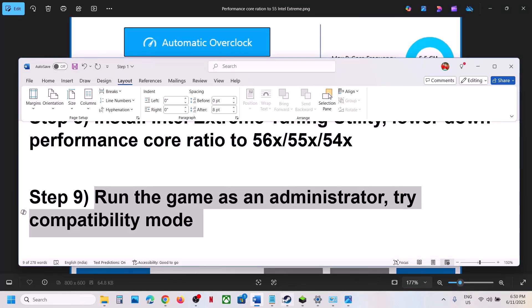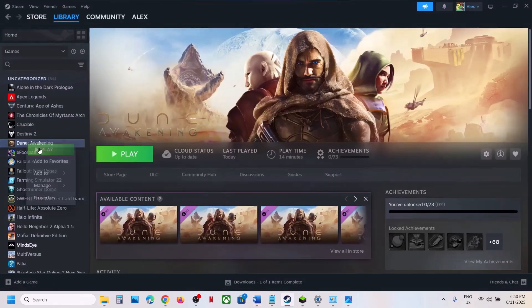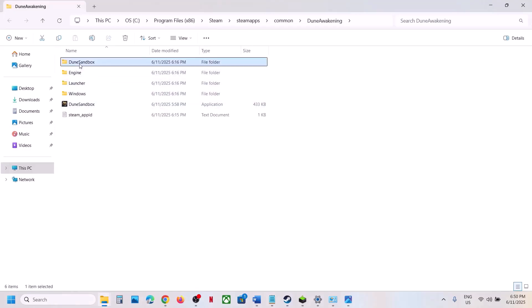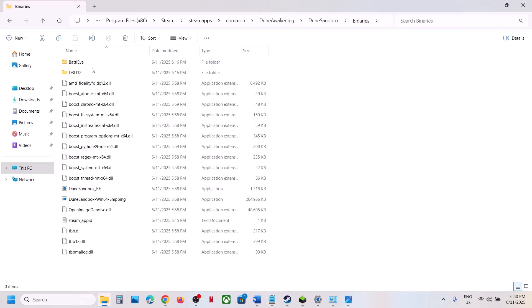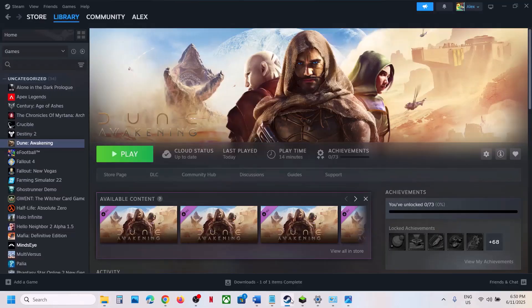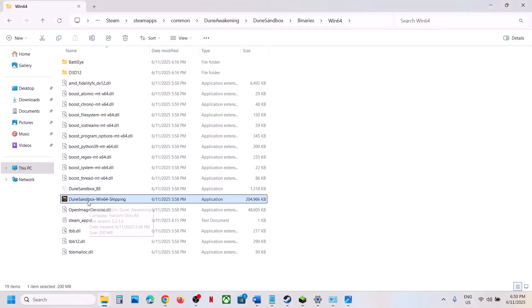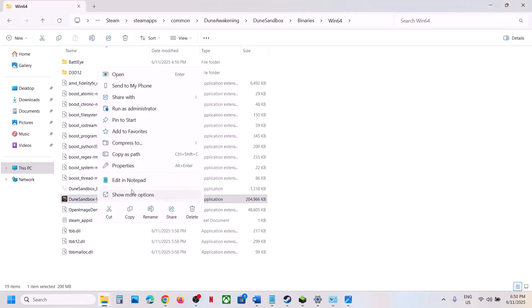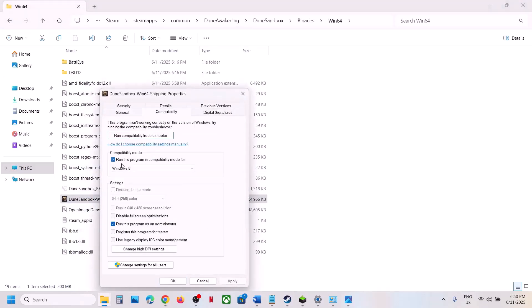The next step is to run the game as an administrator from the game installation folder. Right-click the game, select Manage, click Browse Local Files, open Binaries > Win64, and double-click the exe to launch the game directly instead of through Steam. If that does not work, right-click the exe, go to Properties, go to the Compatibility tab, and put a check on 'Run this program as an administrator', then hit Apply and OK.